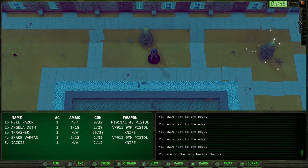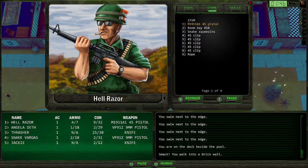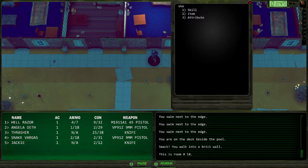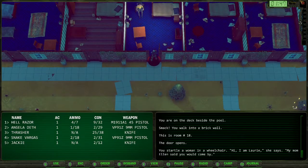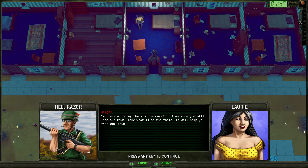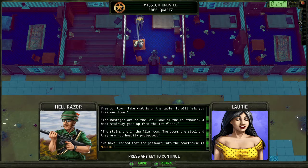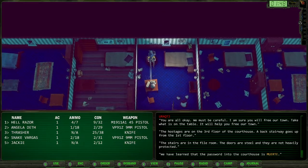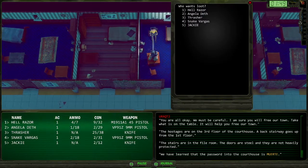Where is Lori? She's in room 18. If you pick the lock it gets much more risky - there's a much greater chance that you'll actually have to fight. Hi, I'm Lori. My mom Ellen said she would stop by - tell me what she said to you. You are a cutie too. Free our town. Take what's on the table - it will help you free our town. Hostiles are on the third floor of the courthouse. Back stairway goes up from the first floor. The stairs are in the fire room. The doors are steel and they are not heavily protected - liar. Password to the courthouse is muerte.